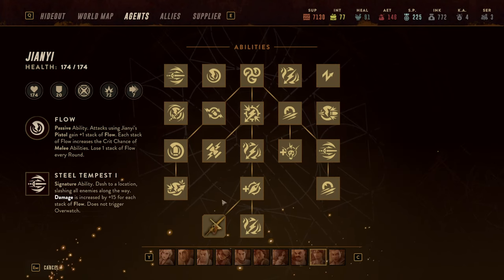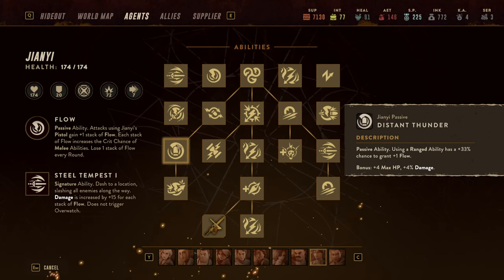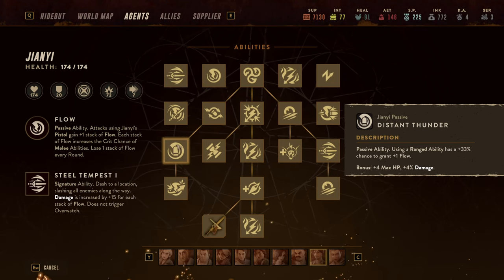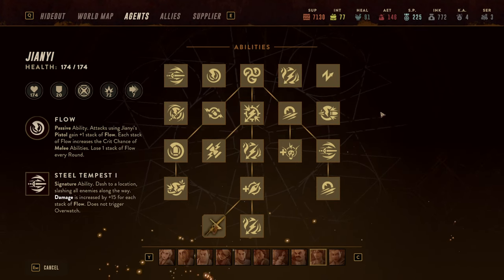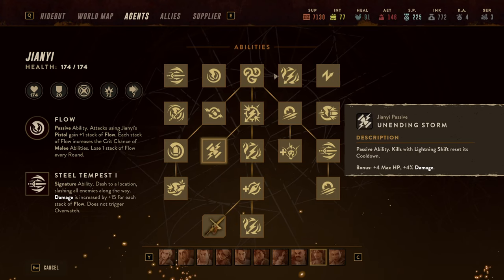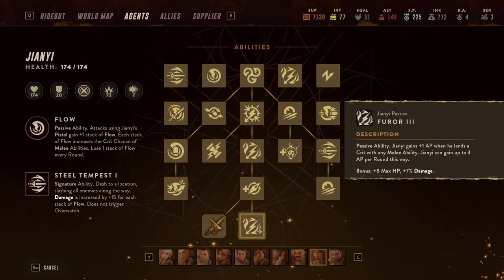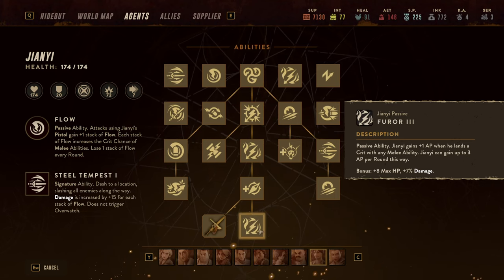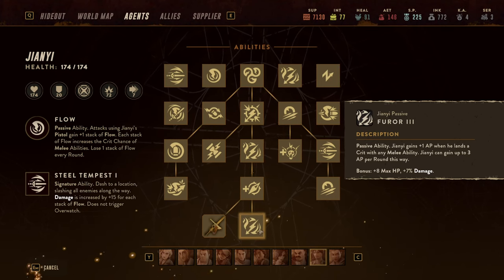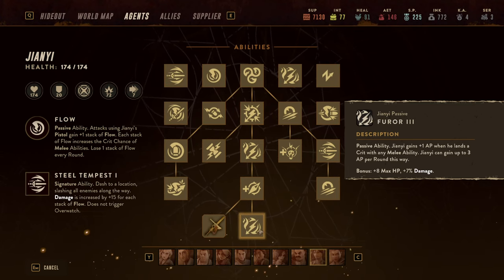There are a couple of other passive abilities I didn't go through in detail. One allows him to gain Flow when he's missed, but he's not really a tank so that's not that important. One allows ranged abilities a 33% chance to gain more Flow — that's fine, but ranged abilities already create Flow. By now you've understood: you want to Centra, then maybe use Lightning Shift which creates four Flow total, then start attacking, land crits, and generate AP each round. That is how he sustains himself with enough AP.